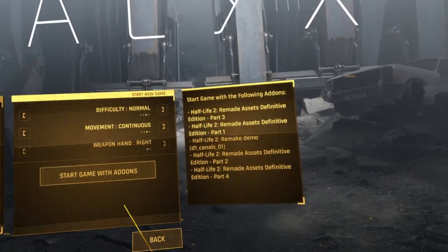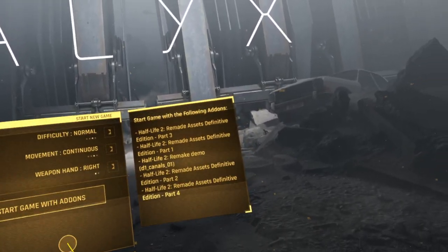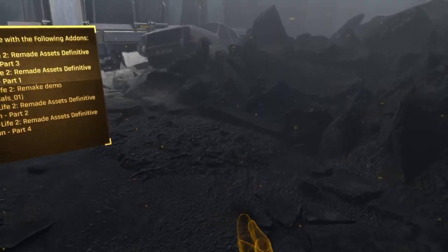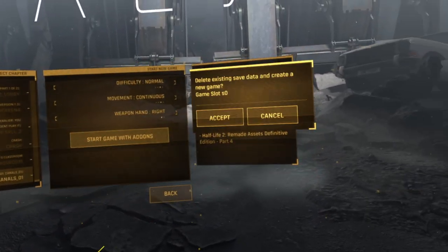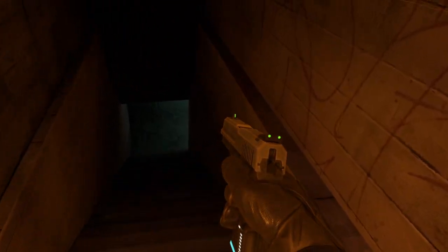We have a new one on the workshop — I'm always happy to see a new one. There's a Half-Life 2 remake demo, d1_canals_01, and this requires that you have remade assets parts 1, 2, 3, and 4 also enabled. This is by Sagen. If you don't have the assets enabled, you're going to wind up with red wireframes instead of objects.